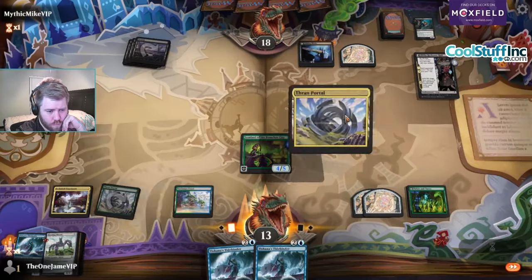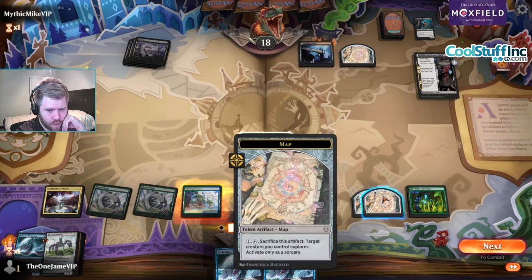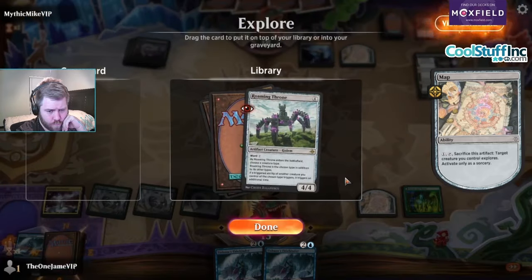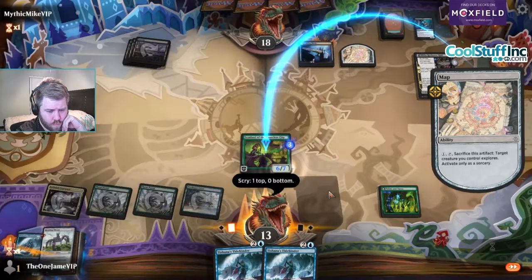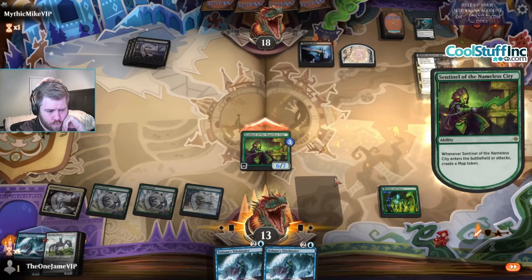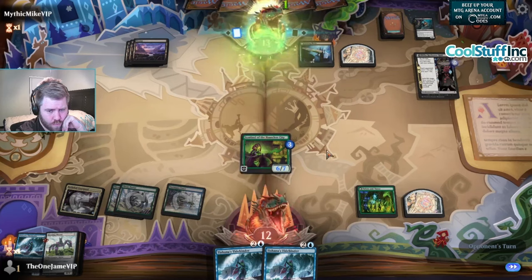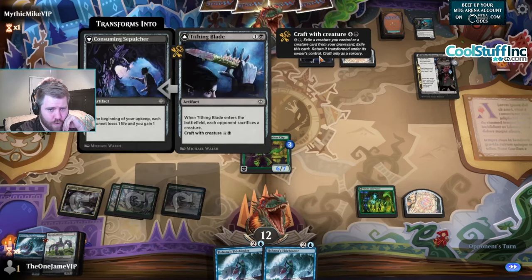Oh, I want that. Am I growing this more? I think I'm growing it more. This thing can get really big. Problem is their deck's going to have a lot of blockers, and it plays cards that make me sac creatures that I can't stop. Actually I could stop it with Tidebinder if I didn't play Twist and Turns. They have another copy of this.